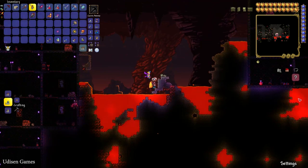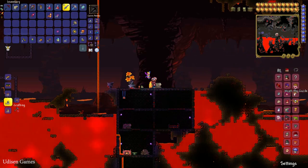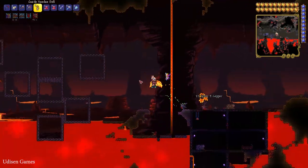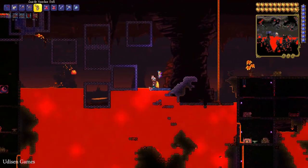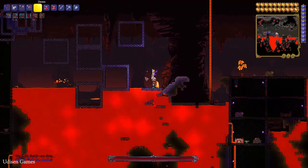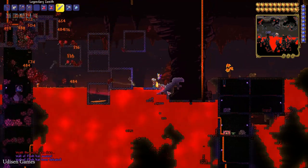You must see the Guide NPC alive. If not, simply wait for him to respawn. Once the Guide NPC has arrived, find a lava pit and drop the Guide Voodoo Doll inside the lava to summon the Wall of Flesh boss.